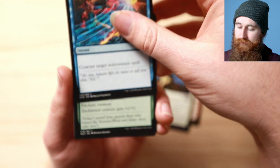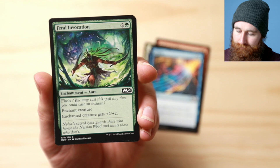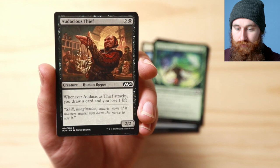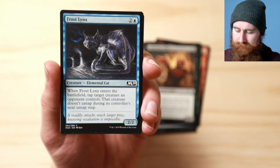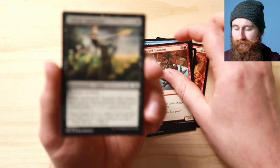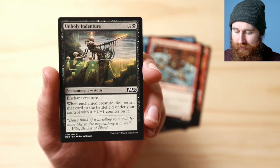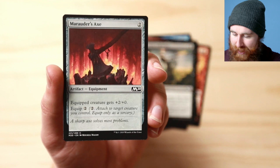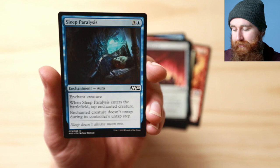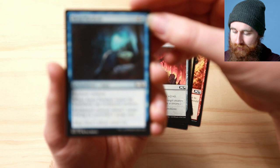We hate blue for those kinds of reasons. Feral Invocation: flash, enchant creature, enchanted creature gets plus two/two — that's not bad. Audacious Thief: whenever it attacks, you draw a card and lose one life. Frost Lynx enters and taps target creature an opponent controls; that creature doesn't untap next turn — that's annoying. Dagger Sail Aeronaut has flying as long as it's your turn, three/two — not bad. Unholy Indenture: when enchanted creature dies, return a card to the battlefield under your control with a plus one/one counter. Marauder's Axe, a two-drop artifact equipment that gives plus two/zero and costs two to equip. Sleep Paralysis: enchanted creature doesn't untap during its controller's untap step.